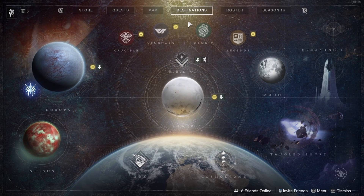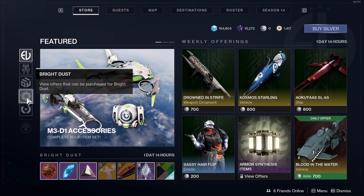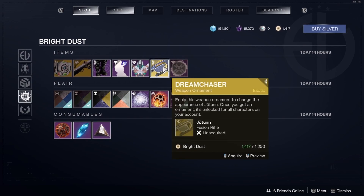Open the Director destination screen — a pop-up will appear. Go to where it says Store. Once you're in the Store, go down to where it says Bright Dust. Once you're on the Bright Dust page, you should see the weapon ornament Dream Chaser for the Jotunn Exotic Fusion Rifle.